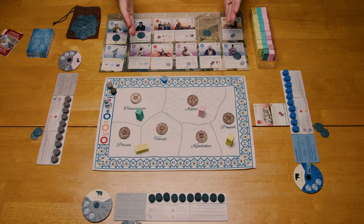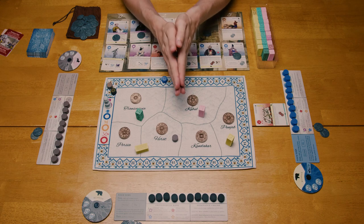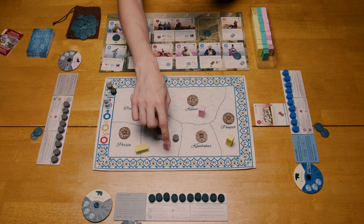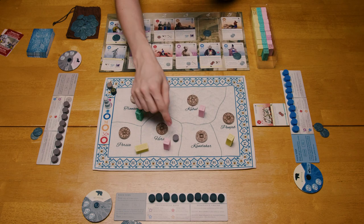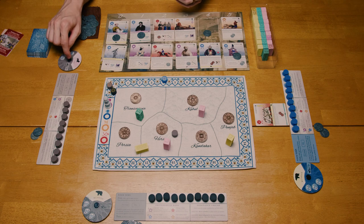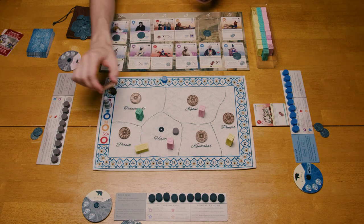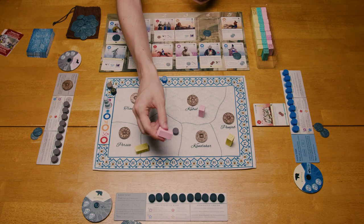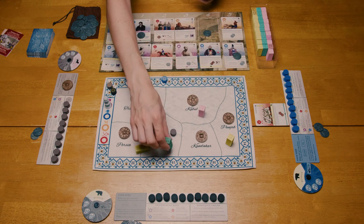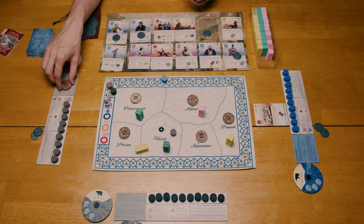Let's talk about ruling a region. In order to rule a region, you must have at least one tribe present and the most number of loyal units. A loyal unit is considered an army that is of the empire of which you are loyal, and your tribes. So in this example, the gray player, being loyal to the British, has one tribe here plus there's a British army — therefore they rule the region and would take this marker. If this British army was not here and they were the only tribe, they would still rule the region. However, if there was an army or any loyal unit of a different empire, they would not rule the region.